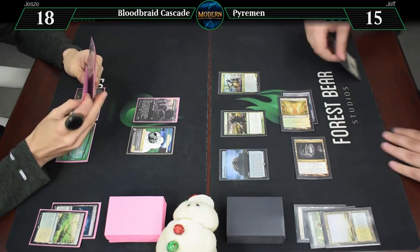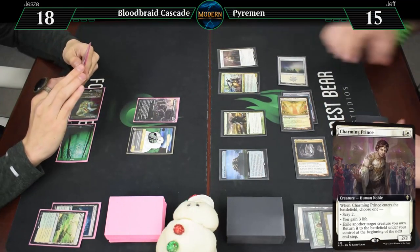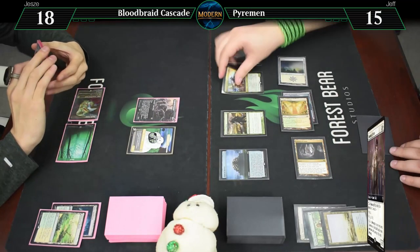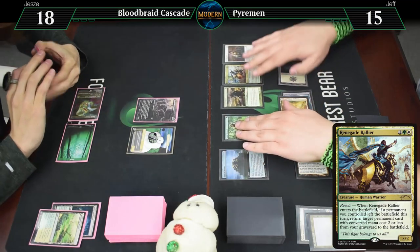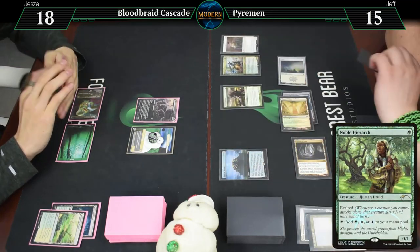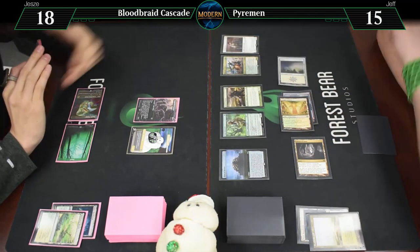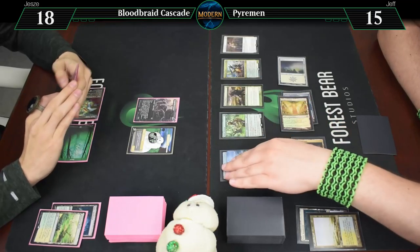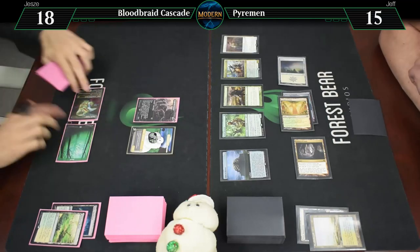I'm going to tap for a black and a white and cast Charming Prince. We're going to exile Renegade Rallier, and that will get back the Noble Hierarch. It comes back right away with Renegade — there's no way to get the attack in this turn. But that would be my turn finale. Okay, and it's your go.